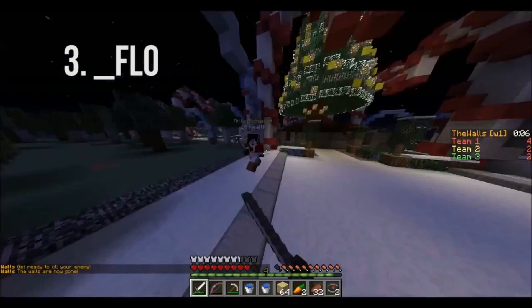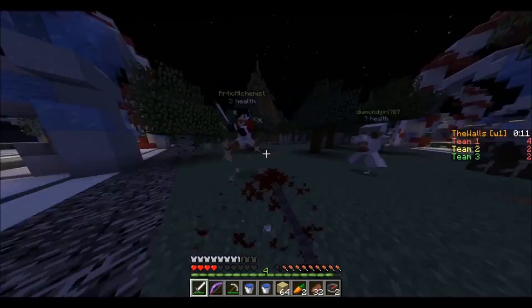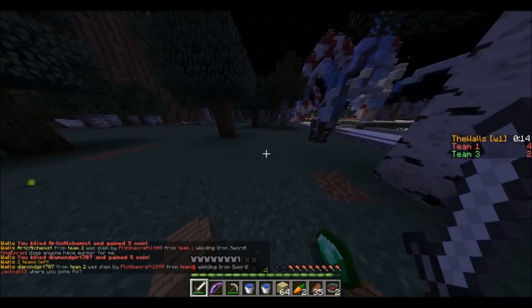The next kill comes in from Underscore Flow in 3rd place — a pretty cool double kill in Walls. Loads of hits and takes very little damage, finishing on half a heart.